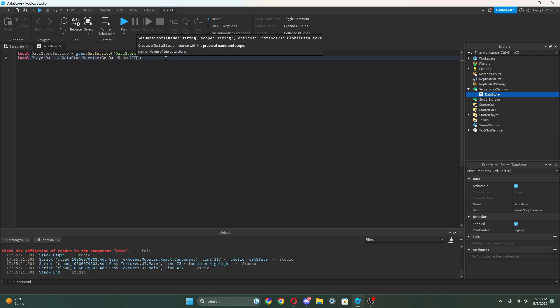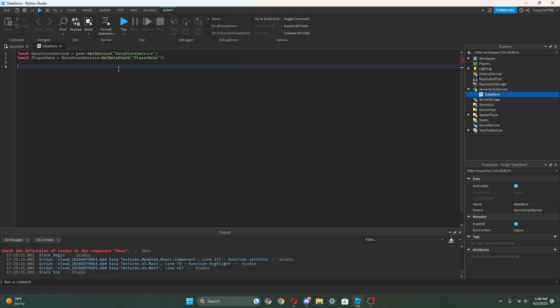Now what we can do is: local playerData equals DataStoreService:GetDataStore(). We can name this whatever we want. I'm just gonna call it 'PlayerData'. And now we can do game.Players.PlayerAdded:Connect(function()) and we need to get the player.